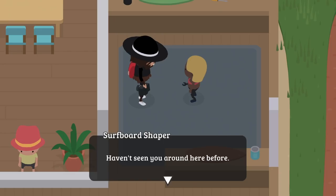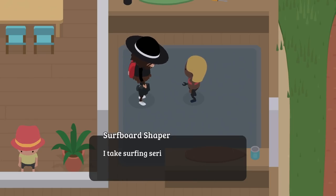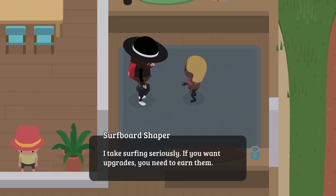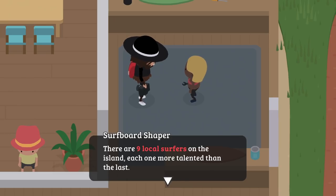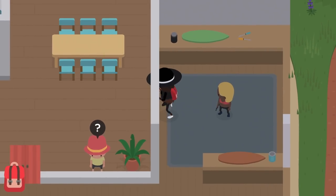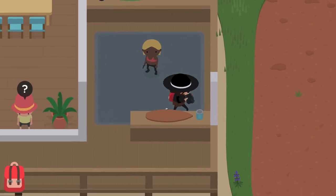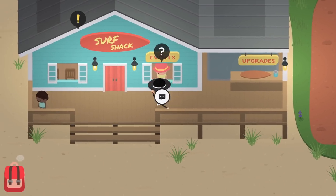The surfboard shaper says: 'Haven't seen you around here before. I'm the best surfboard shaper on the island. You interested in having some work done on your surfboards? I take surfing seriously — if you want upgrades, you need to earn them. There are nine local surfers on the island, each one more talented than the last. If you challenge one of them and win, you'll earn another upgrade here.' So in order to get upgrades we're going to have to beat some surfers.